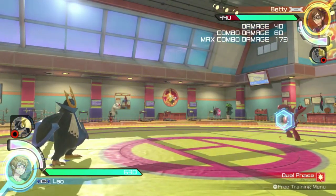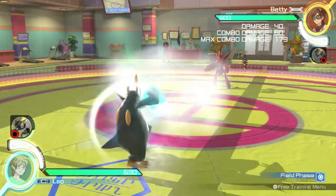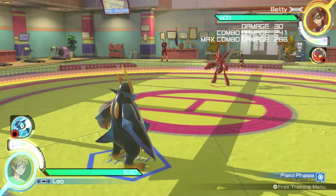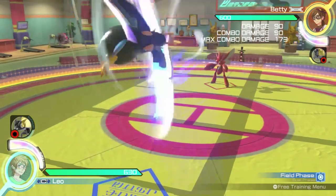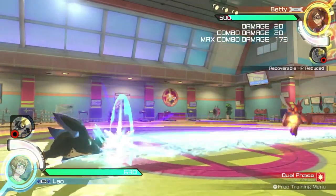Empoleon's backward Pokémon attack is Defog. Empoleon steps forward slightly and slashes in front of him. Empoleon's jumping Pokémon attack is Steel Wing — Empoleon swipes in an arc under him, which slams the opponent against the ground. In dual phase, Empoleon's moveset is the same, with only one addition.